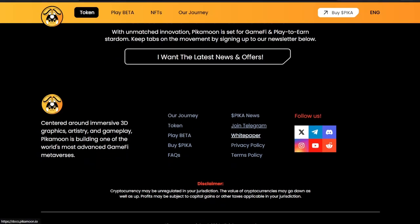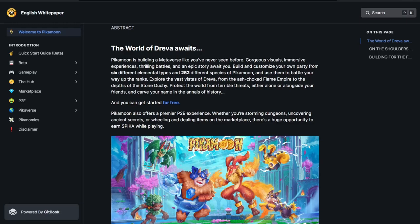We can also go check out their white paper. The world of Dreva awaits. PikaMoon is building a metaverse like you've never seen before — gorgeous visuals, immersive experiences, thrilling battles, and an epic story await you. Build and customize your own party from six different elemental types and 252 different species of PikaMoon, and use them to battle your way up the ranks. Explore the vast vistas of Dreva, from the ash-choked flame empire to the depths of the stone duchy. Protect the world from terrible threats, either alone or alongside your friends, and carve your name in the annals of history.